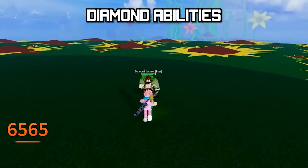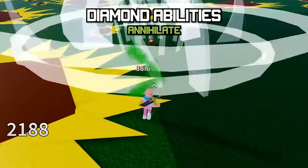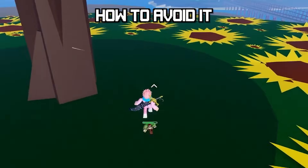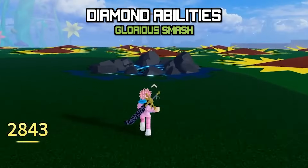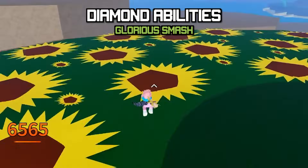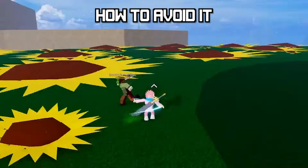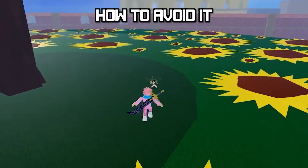The first ability he can hit you with is called Annihilate, where he surrounds himself with Diamond Slashes. The tip to avoid this is just to back up and stay away from him. Then we got the Glorious Smash ability, where he teleports a short distance, leaves behind a small white blur, and then grabs you and slams you into the ground. You can avoid this by dashing frequently or jumping in the air.